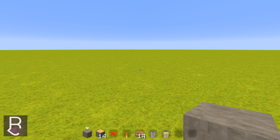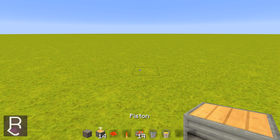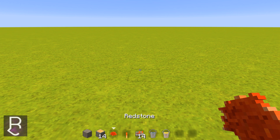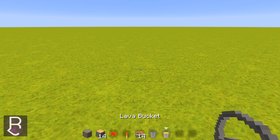What you need is any block that you choose — I have stone — 14 pistons, a ton of redstone, 1 torch, 14 repeaters, and a bucket of water and lava.